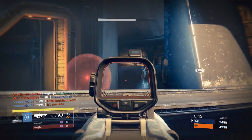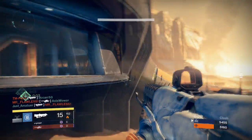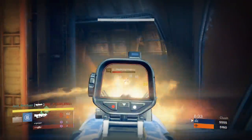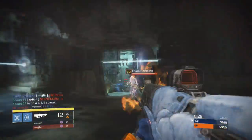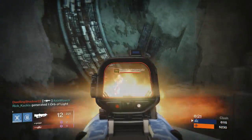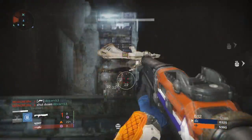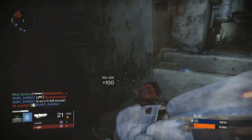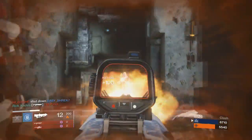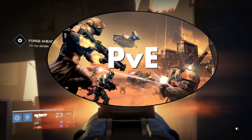Bungie does copy and paste weapon stats, so you can find another pulse rifle very easily with the same rate of fire and impact, then reroll it until you get essentially the same stability but with one extra perk that isn't Dreg Burn. You can really build your own Aegis of the Kell that's probably going to be better due to having just one more useful perk. That said, of all the different Prison of Elders weapons I've tested, this is definitely my favorite for PvP.